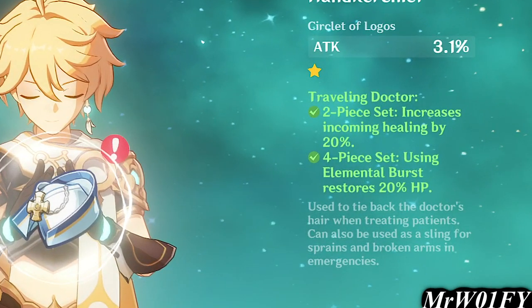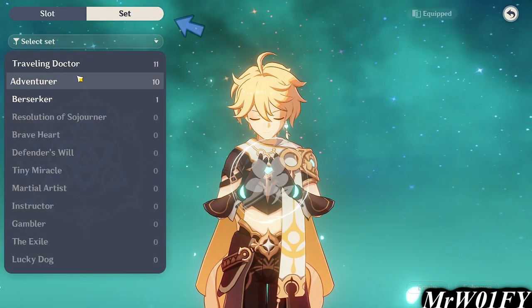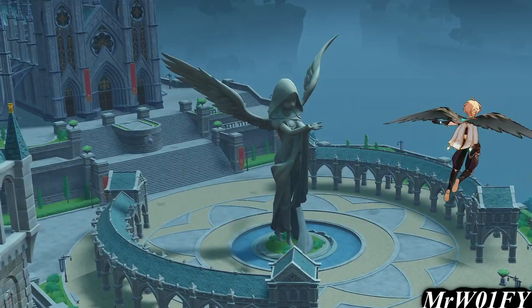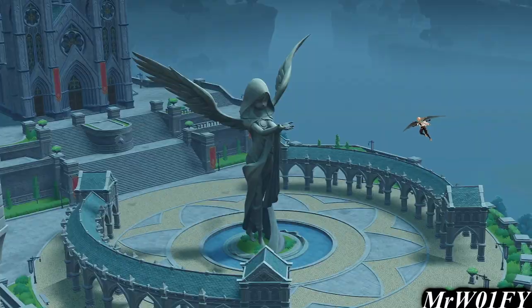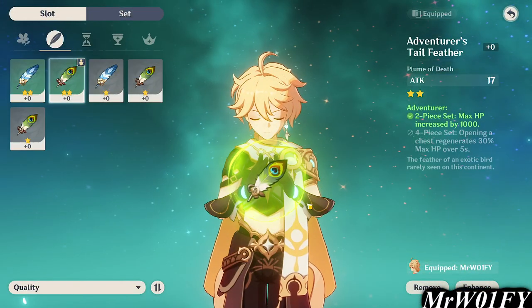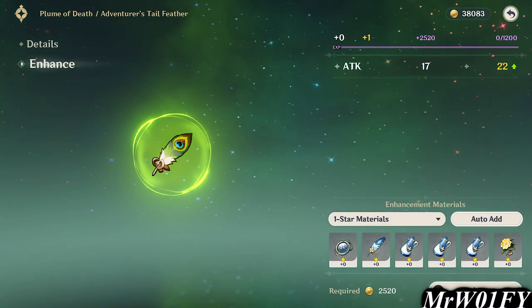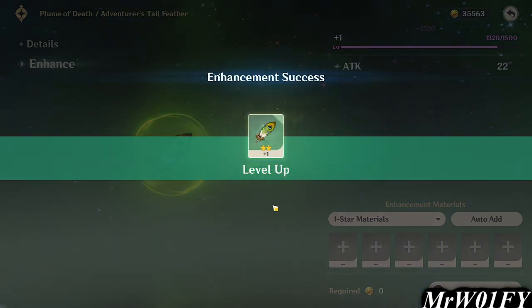For example, 2 artifacts of the Doctor set will give a bonus healing passive, and 2 artifacts of the Sojourner set will give an 18% bonus attack to that hero. There are artifacts that give a buff on their own, but for now just grab a few and mix any sets that make sense to you. If you're going to level any of these early on, I personally would recommend levelling the Feather first because it always gives a bonus attack — and this is never not useful.